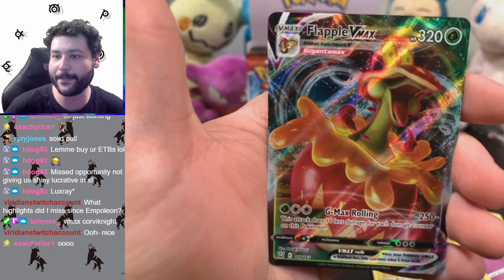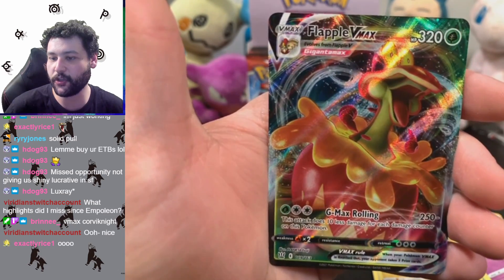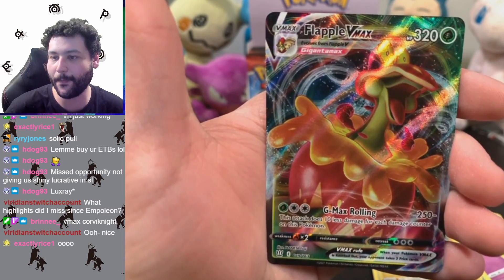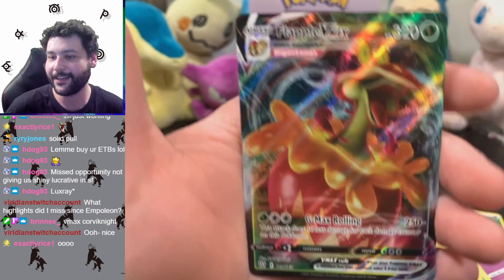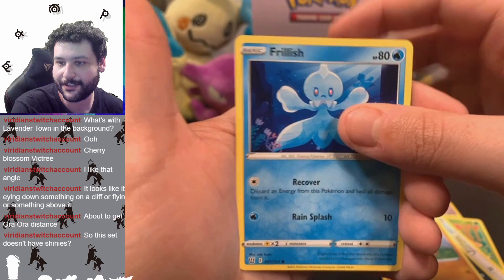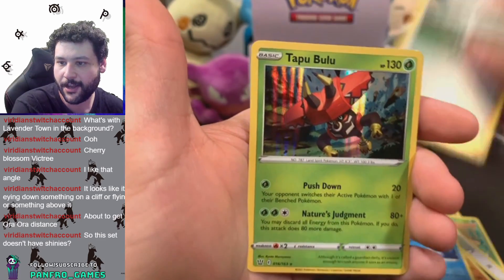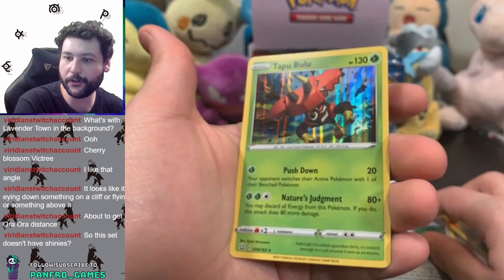Oh my god, big Flapple apple — loving it! Look at that juice coming out of it, dude. He's like an apple pie with a big bug in it. Oh my goodness, very cool looking card. And we already got the Flapple V reverse holo. And the last card is — oh, we got the holo Tapu Bulu! Mr. Bulu has made an appearance today.